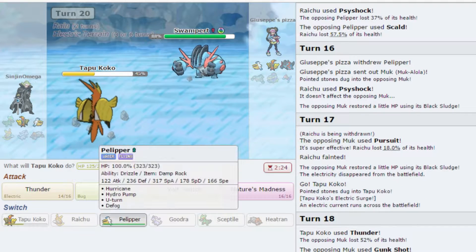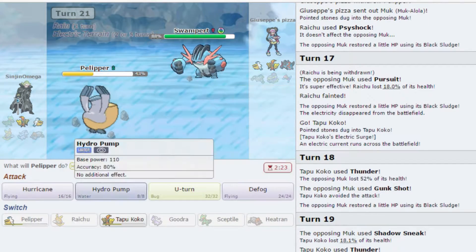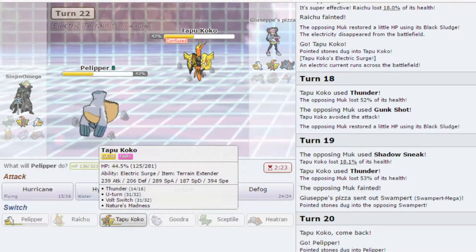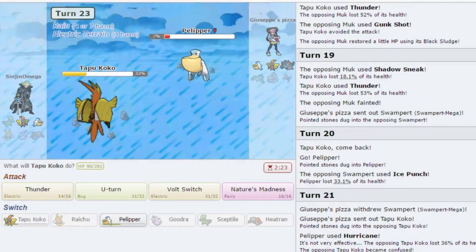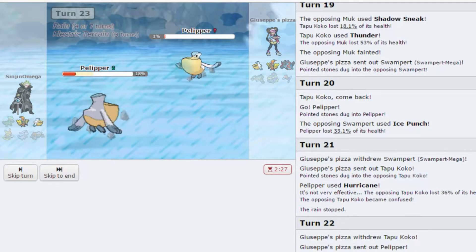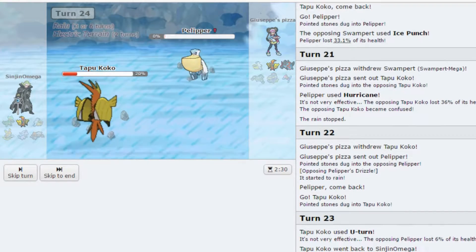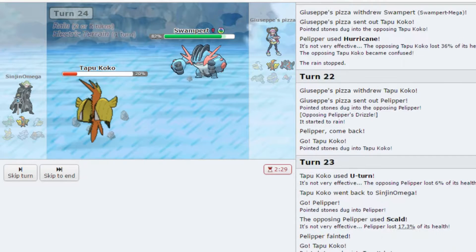He outspeeds me so I'm going to go Pelipper. I know he outspeeds but I'm risking it — risking the biscuit on the Hurricane here. We get the confusion. I won't go into Tapu Koko — oh he goes Pelipper, nice sequence there. I'm just going to U-Turn — ah, why the one percent? That would have been a good play. Well, the Thunder takes out the Pelipper. I'm not GG-ing you just yet. That first one was a loss.